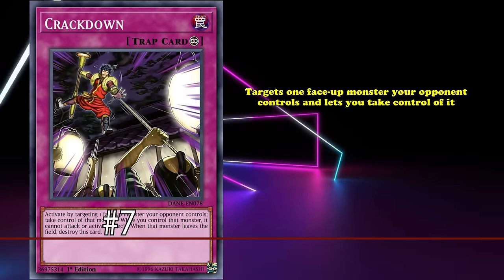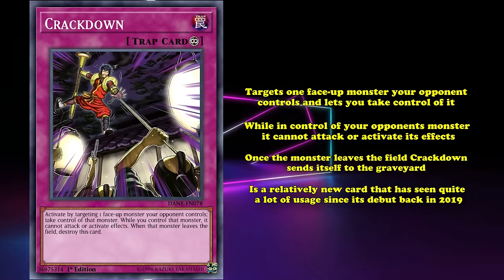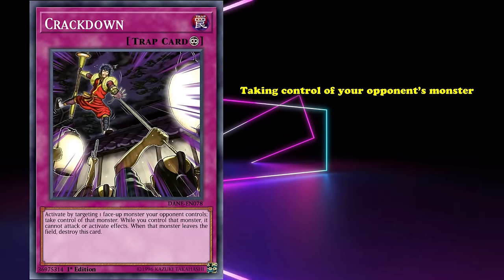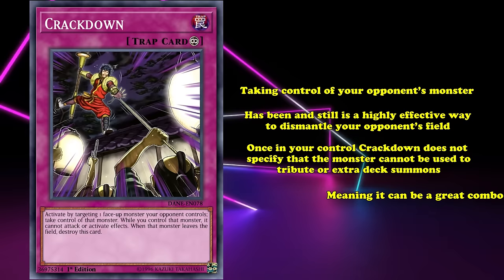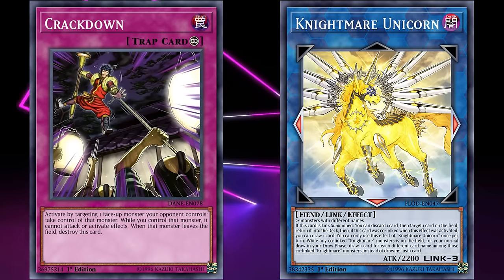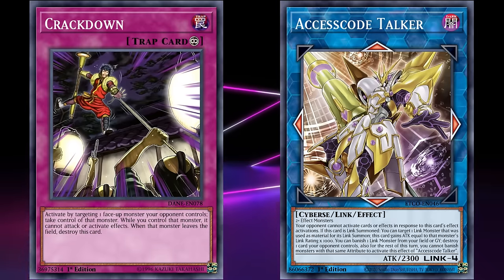This card targets one face-up monster your opponent controls and lets you take control of it. While in control of your opponent's monster, it can't attack or activate its effects. Once the monster leaves the field, Crackdown sends itself to the graveyard. Crackdown is a relatively new card that has seen quite a lot of usage since its debut back in 2019. Taking control of one of your opponent's monsters is a highly effective way to dismantle their field. Crackdown doesn't specify the monster can't be used to tribute or extra deck summon, meaning it can be a great combo starter. For example, if your opponent ends their turn with Nightmare Unicorn on the field while you have Crackdown face down, on your turn you can activate Crackdown to steal the unicorn, then use your normal summon to link summon a link 4 monster like Accesscode Talker, using your opponent's link 3 plus your normal summon, and attack for huge damage.